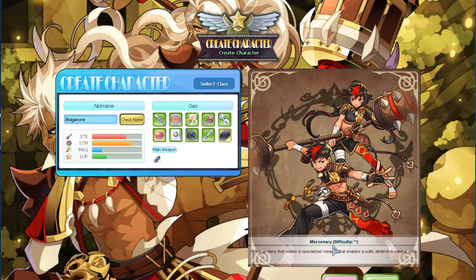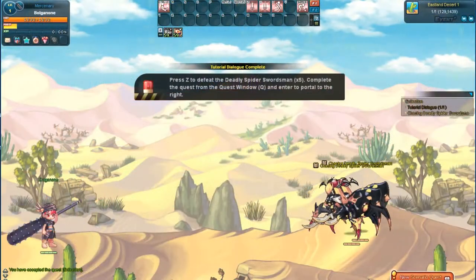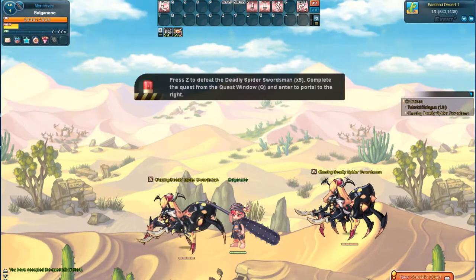To begin, choose the Mercenary class. To view your quest log, press the Q key.